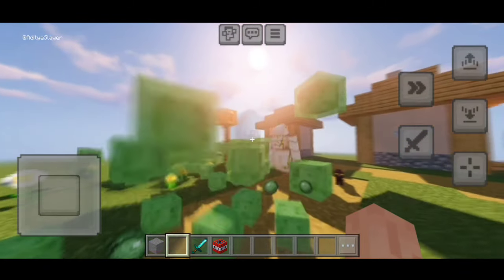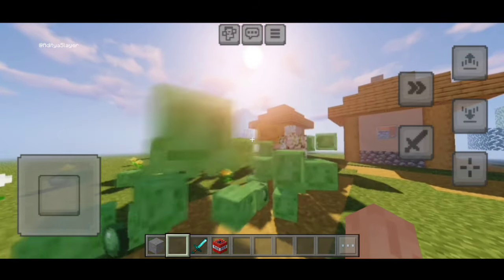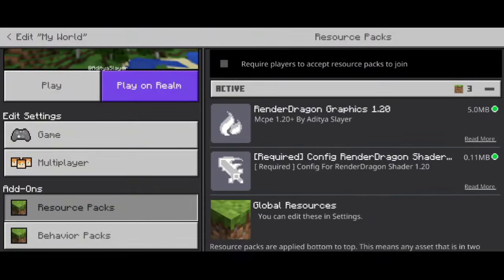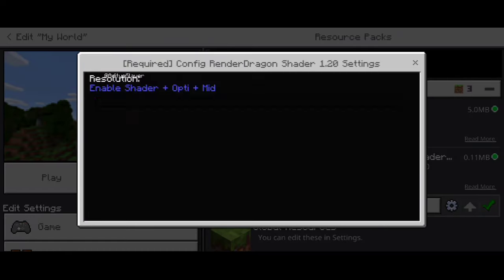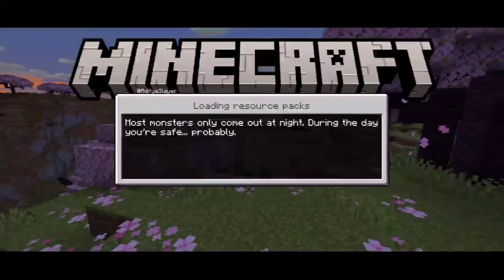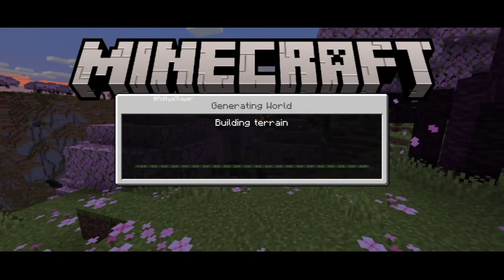Hey everyone, I am so excited to share with you today the most mind-blowing shader for Minecraft Pocket Edition. This shader is seriously next level — it's the MCPE 1.20 shader ultra-realistic, and it's taking the Minecraft mobile community by storm. Now, let me tell you why this shader is an absolute game changer.